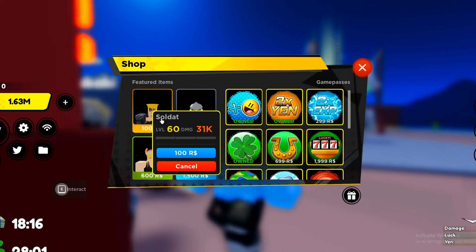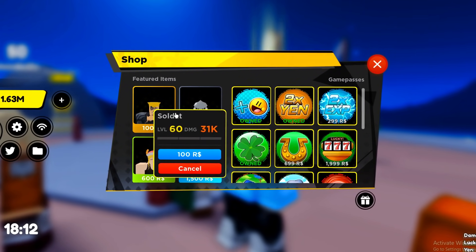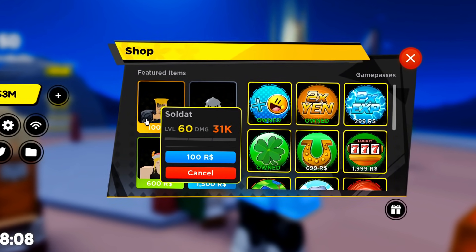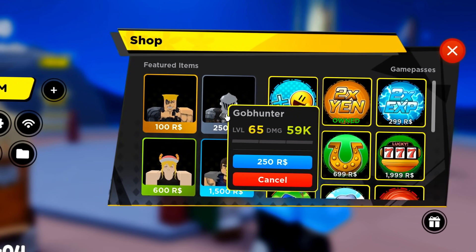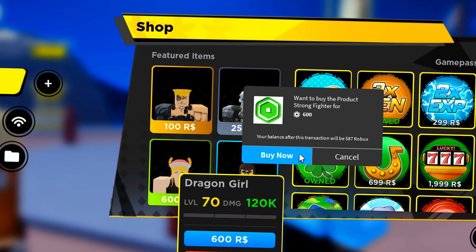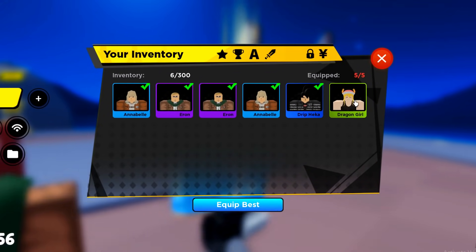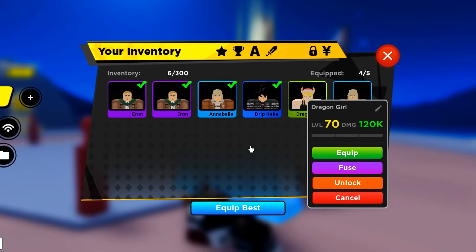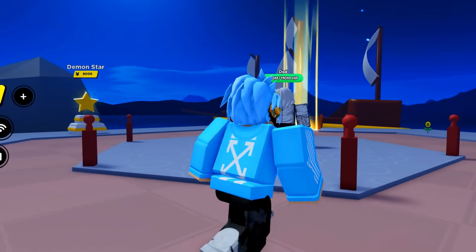I'm not sure what I should buy. I can buy two of these, and it will be more worthwhile than just buying one. You know what, I'm going to go ahead and buy the Dragon Girl for 600 drawbacks. Let me unequip my worst unit and equip it. 120,000 damage — that is insane.